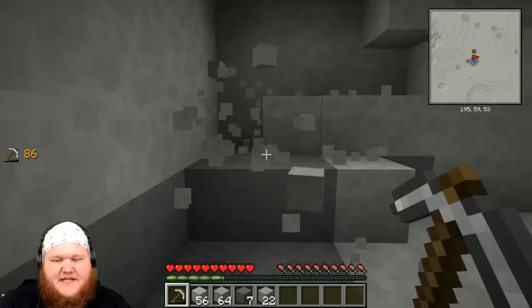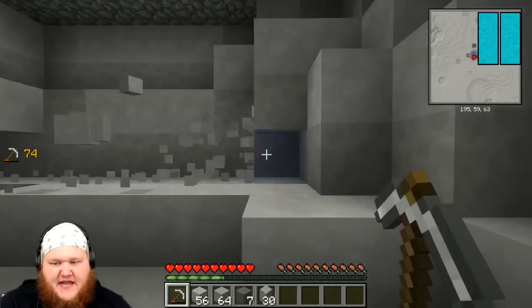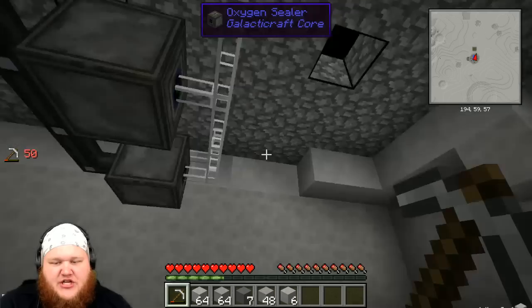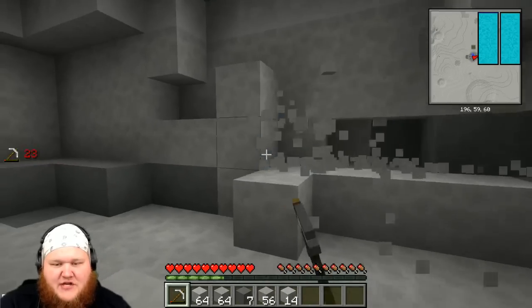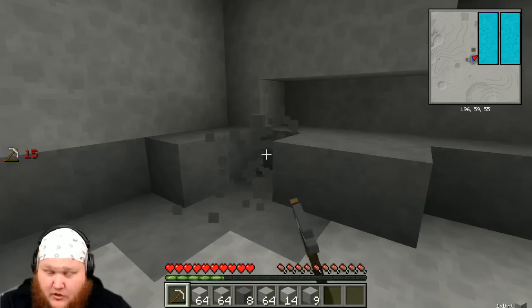At least this moon turf is really easy to break — look at this, I can break it fairly easily, it's like a joke. That's good because we can have more room. I don't know how much room we want in here though. Let me check — are we still good on oxygen? All right, we're still good on oxygen.